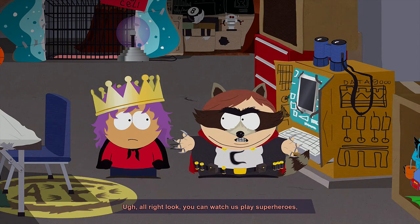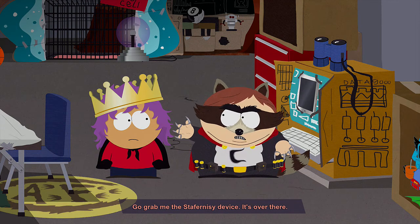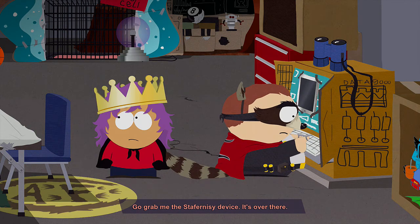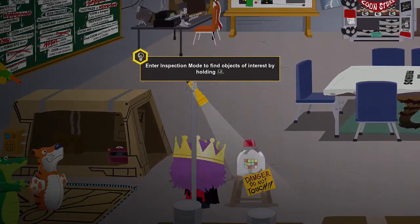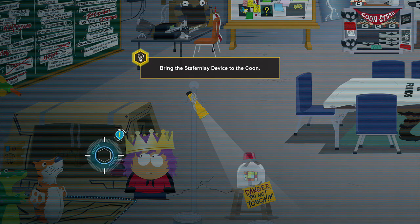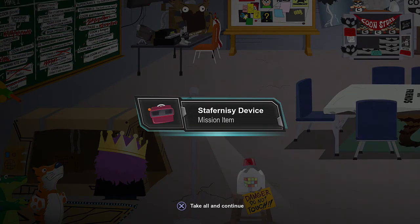Okay, Inspection Mode — hold down L2. Anything with an exclamation point you can interact with. Some sort of interaction. And I forgot what this thing is actually called, but it's really cool. I had it as a kid.